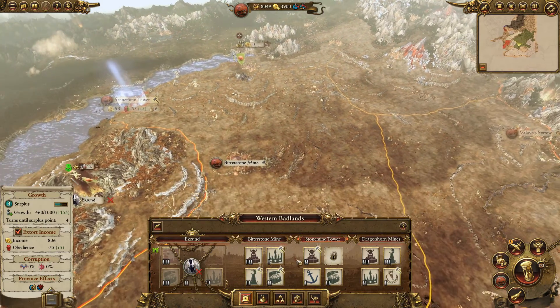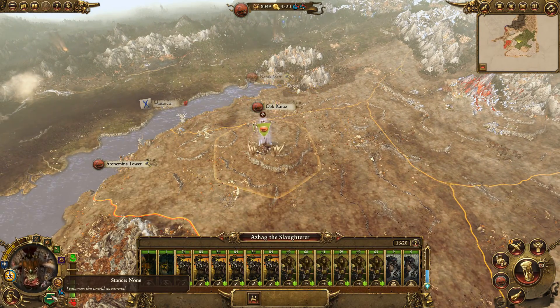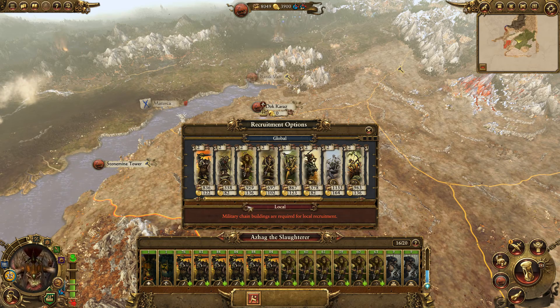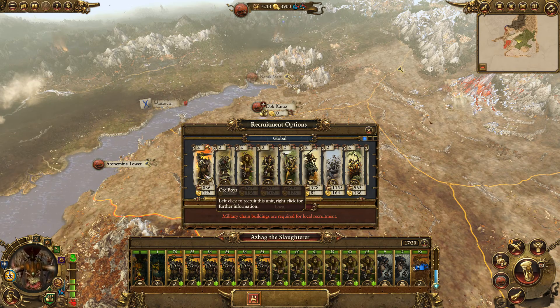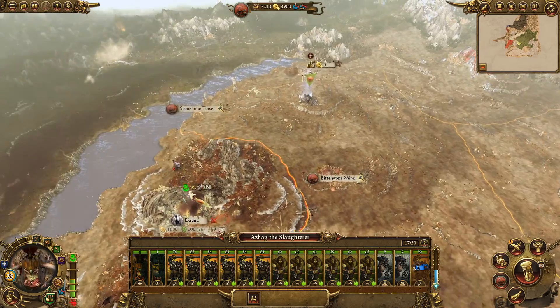We can't recruit anything in this area. That's fine — we'll move a wee bit and then go into encampment. I'll recruit something globally, just something cheap. I've got eight grand. Let's get another group of boys — actually, I'm not going to spend three grand on boys. Hopefully we can take that.